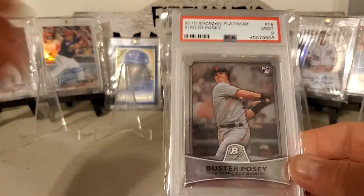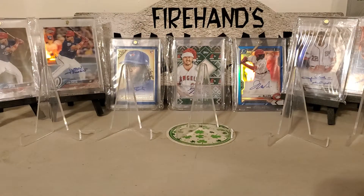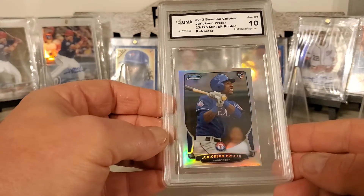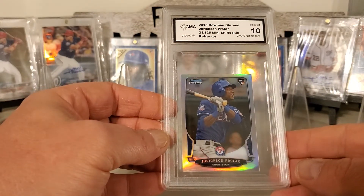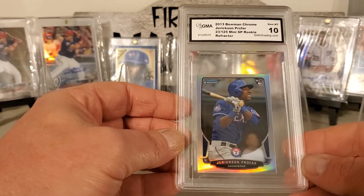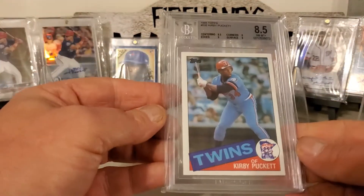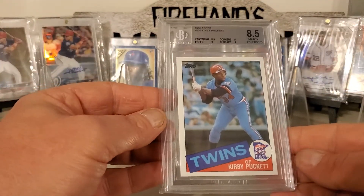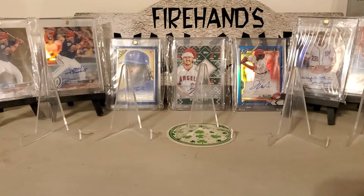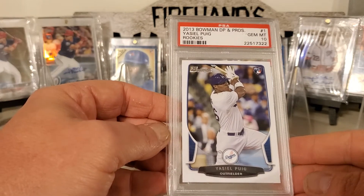Buster Posey, 2010 Bowman Platinum rookie card. Pro Far, 2013 Bowman Chrome the mini SP, 23 out of 125. Kirby Puckett, 1985 Topps rookie card. 13 Bowman Draft Picks and Pros, rookie card.